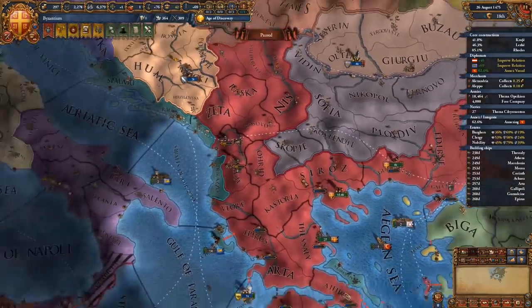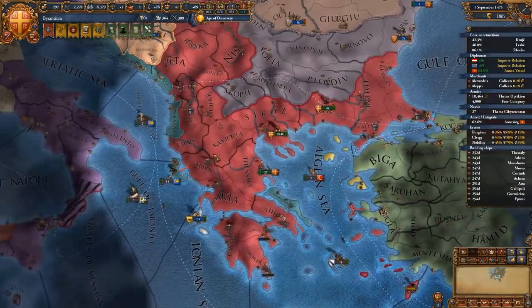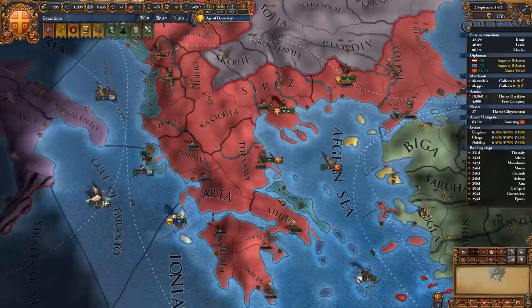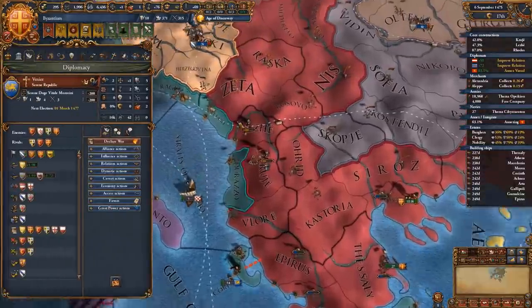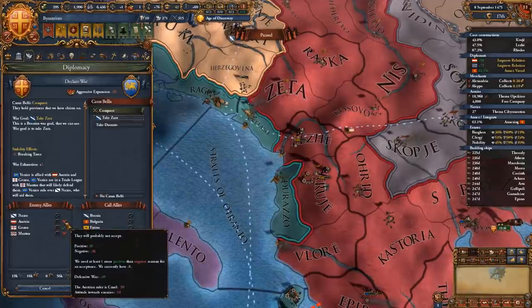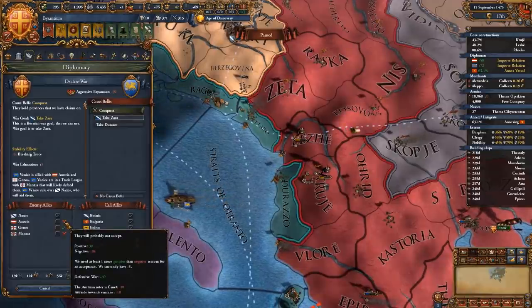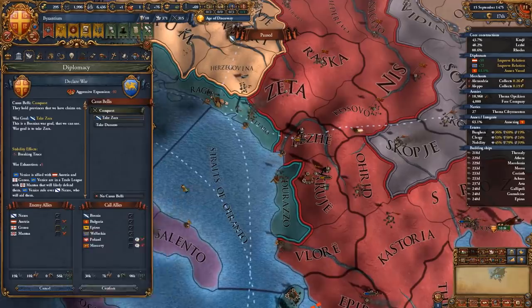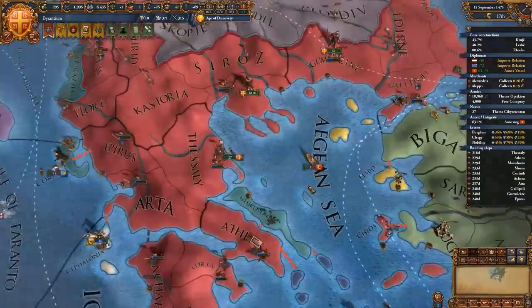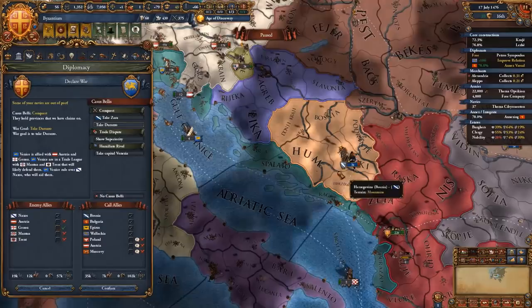We finish coring that province with more to come. We're also building an extra 10 galleys over our force limit since our truce with Venice finishes in one year and we're going to attack them. Austria isn't joining so far — hopefully it stays that way. It'll be me against Venice and Genoa, which should be fairly easy, but I need the extra ships for that war.